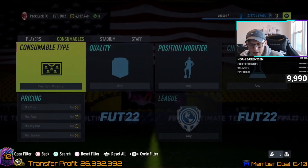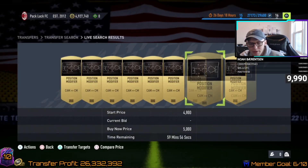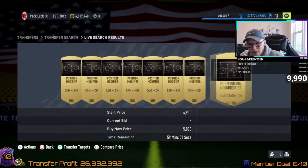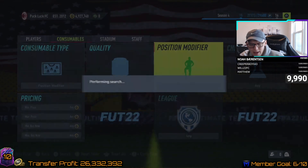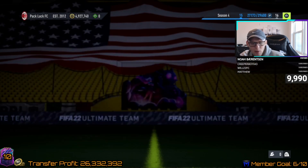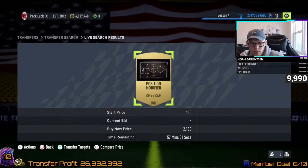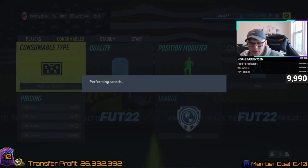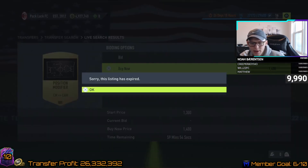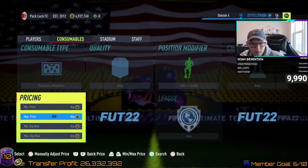Another thing I'd look at is position modifiers. CAM to center mids and striker to center forwards are typically extinct and hard to trade with — when they're not extinct they don't drop much, but if you ever see them extremely low, pick them up. What you can look at is center mid to CAM — these should go for a decent amount. Since they're common, I'll assume they appear often. At 2,300 they're selling within the hour; at 2,500 they're selling instantly. The market feels so glitched right now.